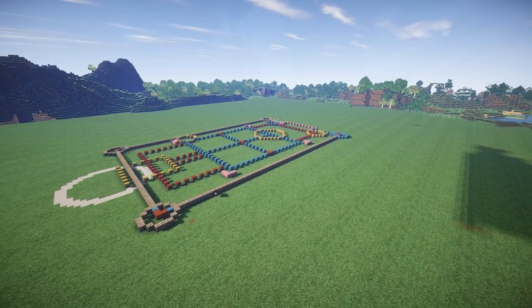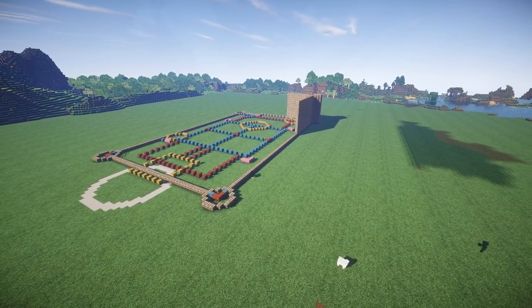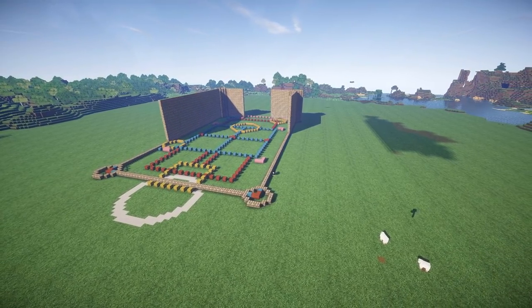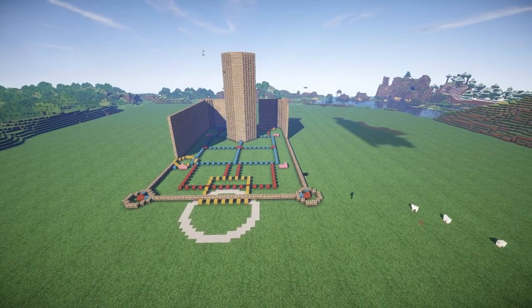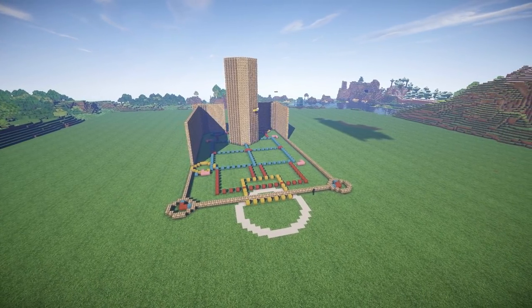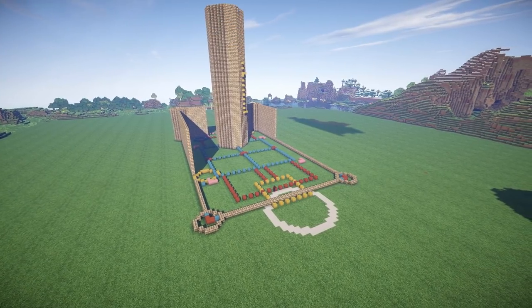Nothing sets off a castle like stone brick — nothing says medieval and fantasy like a good texture of stone brick. It's not the easiest thing to make in survival multiplayer; just gathering all of that cobblestone and then smelting it down into stone takes ages. But luckily we're in creative, so we can zip along and place it down as quickly as we like.